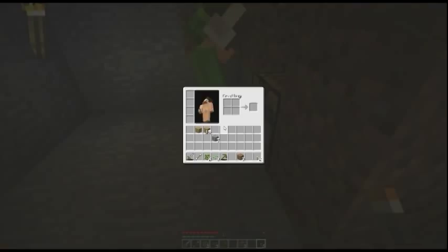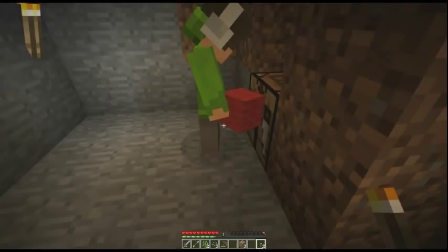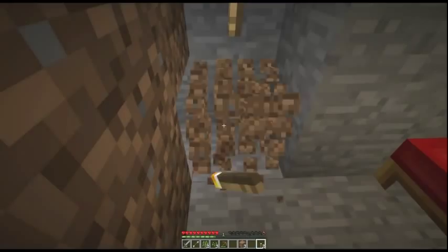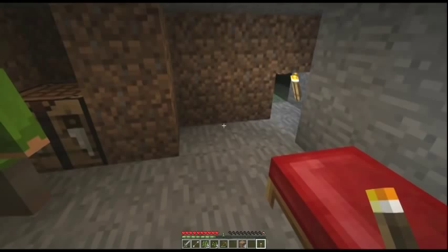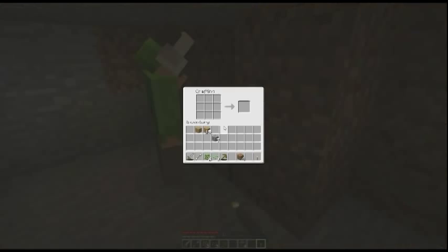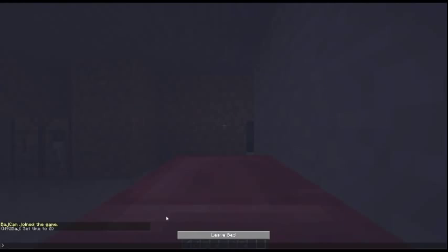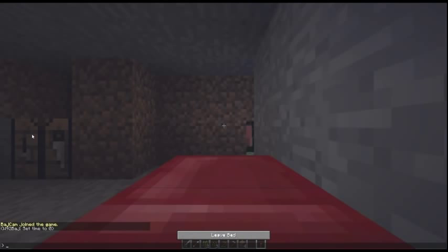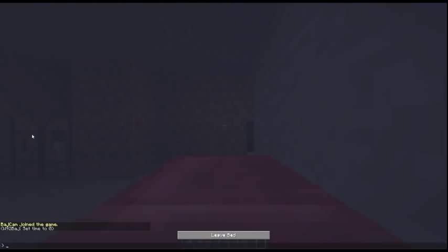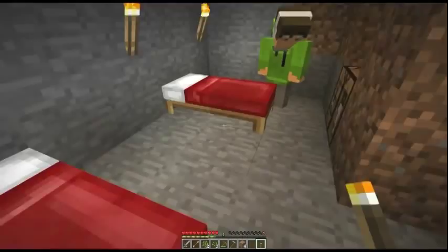I've only got two wool. You should have two red and one white, and three planks underneath. Did you hear that? That was a zombie. Stick your bed down and then right-click on it, then you go to sleep. Then you'll be really lucky — it's daytime! Now if you die, you'll come back here.